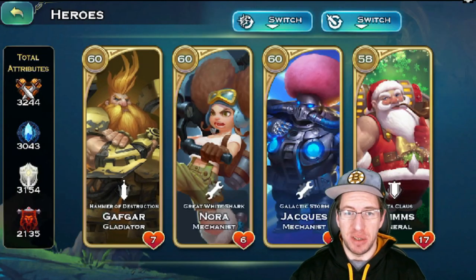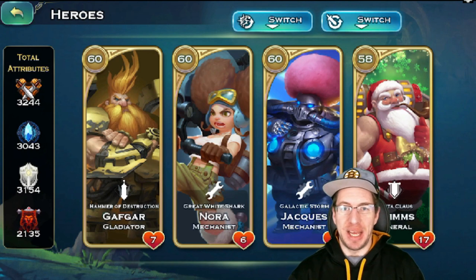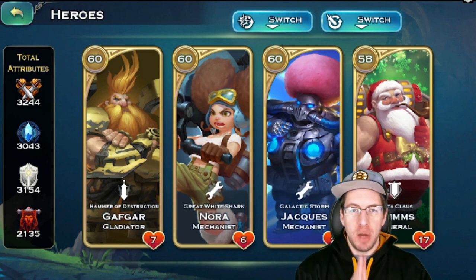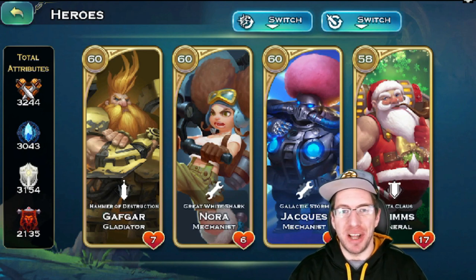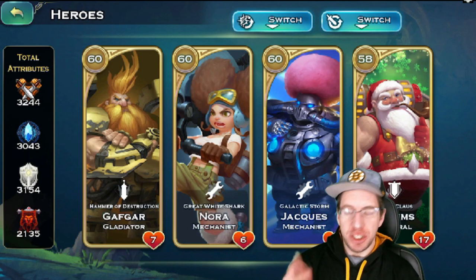We have Gafgar, who is a gladiator. We have Nora, who's a mechanic. We have Jack, who's also a mechanic. And we have Grimms, who is a general. Right from the get-go, we can see that dwarf is the only race to have heroes that are mechanics. It's kind of cool, and it makes a lot of sense when we see the types of troops that dwarf has. So let's jump on in.